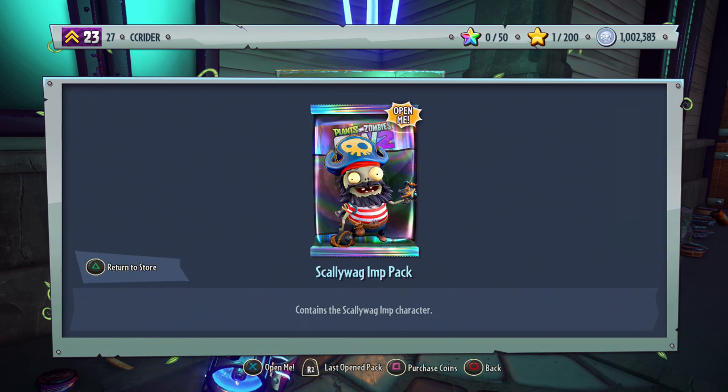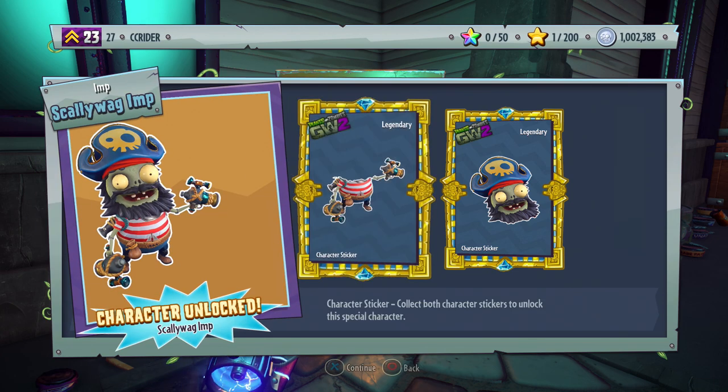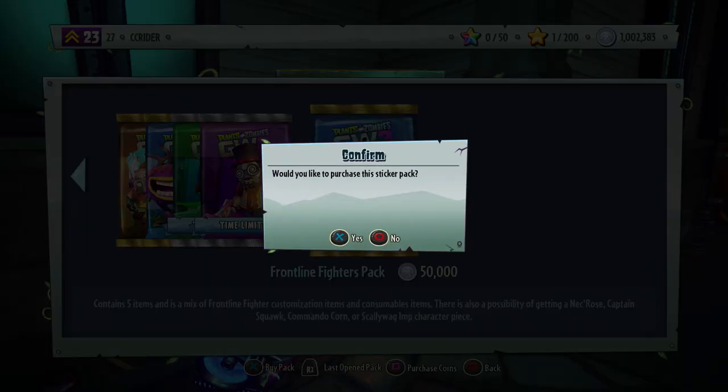We have the Scallywag Imp Pack, which contains the legendary Scallywag Imp character. I've been wanting a new Imp just as much as a new Kernel Corn, so I'm glad there are four new characters. The Frontline Fighters Pack contains five items — a mix of customization and consumable items — with a possibility of getting Necros, Captain Squawk, Commando Corn, or Scallywag Imp character pieces. We're opening 20 of these since 50,000 divided into one million is 20. Use hashtag ZebraLuck to help us get those two new characters!